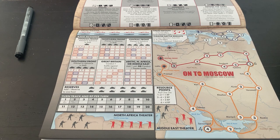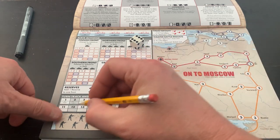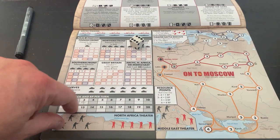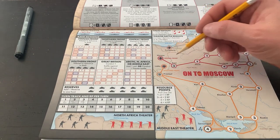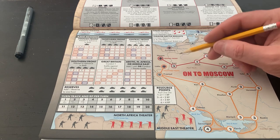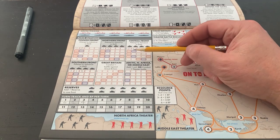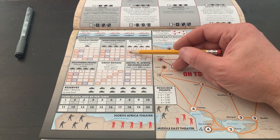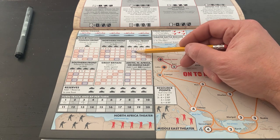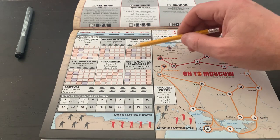Let's go on to turn three. Roll for our activations — six, that gives us four resource points. We're definitely going to go to Minsk again on the central front. When we get to the central front, there are red and blue boxes. A red box means it's a retrofit — I have to select a turn there but I get to do nothing; I'm just reorganizing my forces. The blue box gives us a plus one modifier on our dice roll. I'll double check that when we get to it.